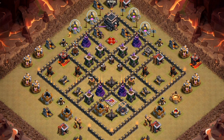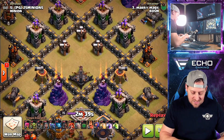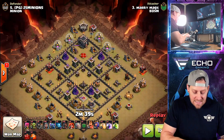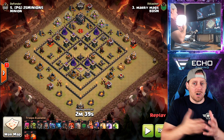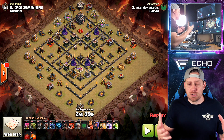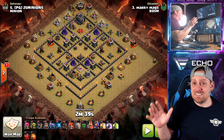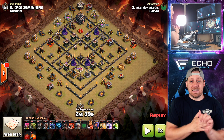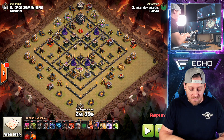If you take a look at this Town Hall 9 base, you might say this is a tricky base. We have a compartment in the center that just looks like there's some type of trickery going on. We have an exterior clan castle that's sometimes difficult to deal with — easy to lure, but then you get a bunch of spam troops that you have to deal with. But wait until you see how this base is destroyed. It is unbelievable — it's next-level thinking, and honestly a small mistake on the build right here of this base.